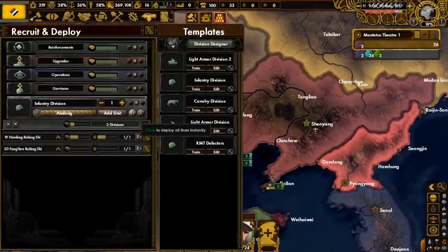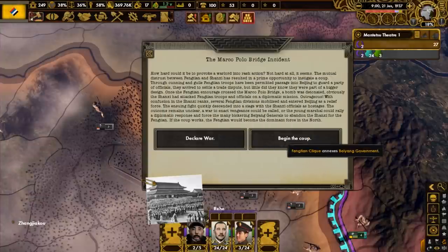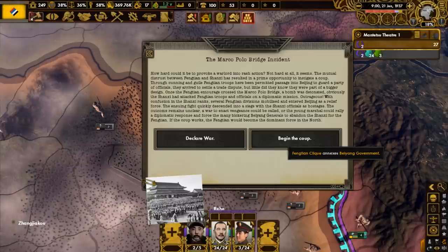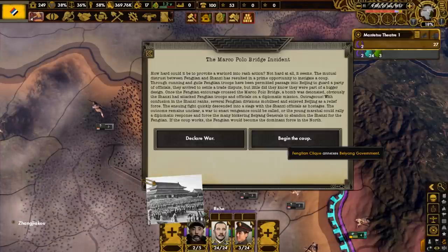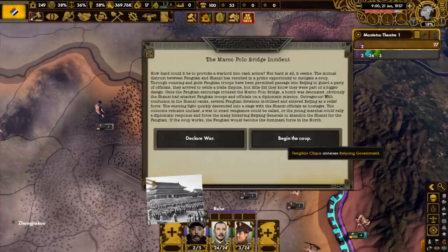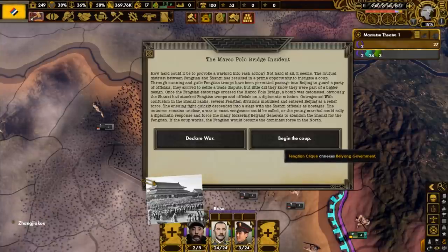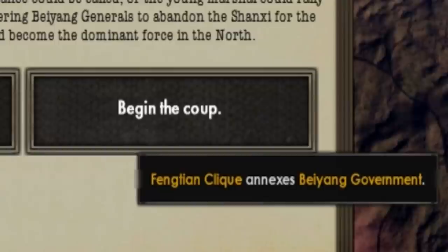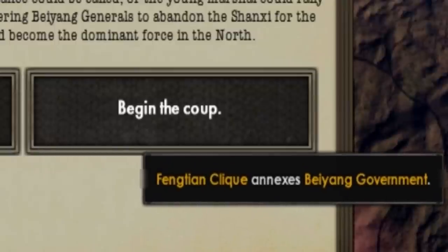The usurp the republic focus is going to get us into a war, so to prepare for that scenario, I am going to train and deploy as many divisions as possible. The Marco Polo Bridge incident: we don't like the Shanxi group controlling the Beiyong government, and they don't like us. This mistrust gave us the opportunity to start a coup. A bomb was detonated at the Marco Polo Bridge while Fengtian troops on their way to settle a trade dispute were crossing it. The Shanxi were confused by this, and our soldiers descended on Beijing. We could either have a war or rally a diplomatic response and force the opposing generals to join us - we will go with the latter, because it will allow us to annex an entire country without a fight.